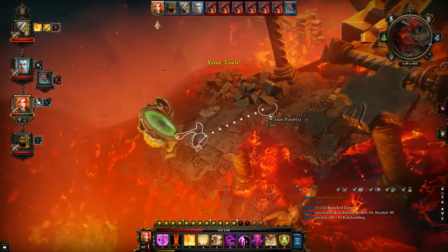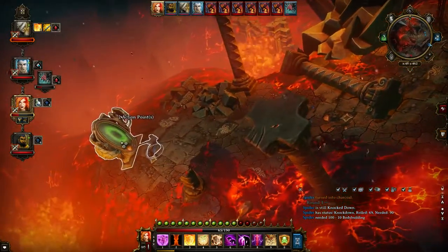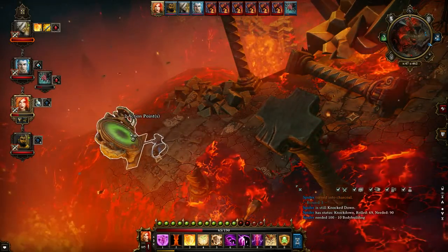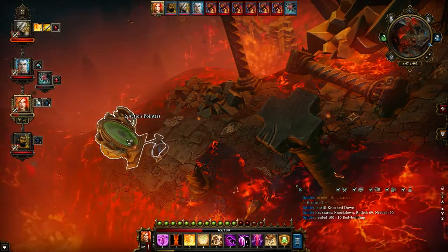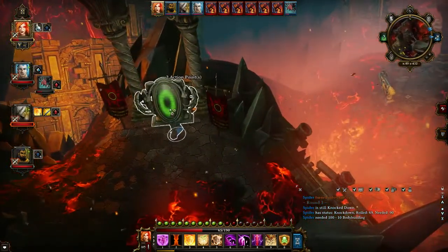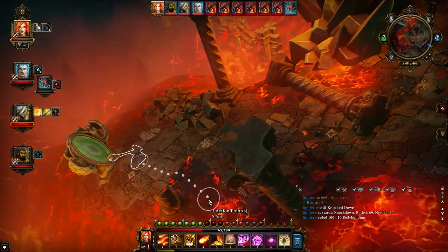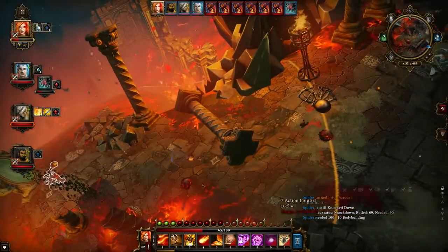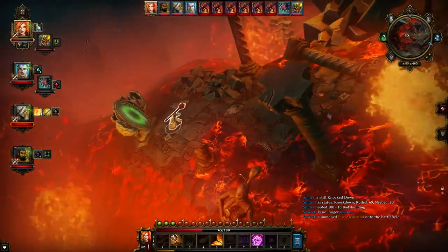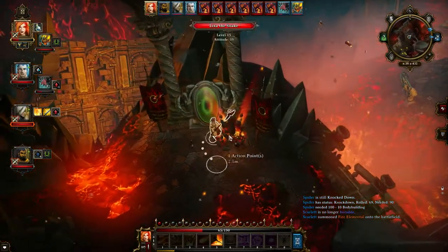Okay, who's next? Scarlet is next actually. So let's go ahead and do that. Although this is kinda tricky. Can I — let's try and do this. Okay, I can run away with just her, so that's pretty good. Wasted that potion for nothing. Let's get the elemental in here — there we go. And I'm gonna get the hell out of here with Scarlet.